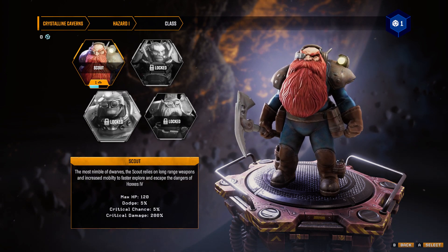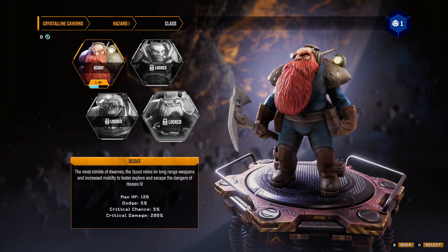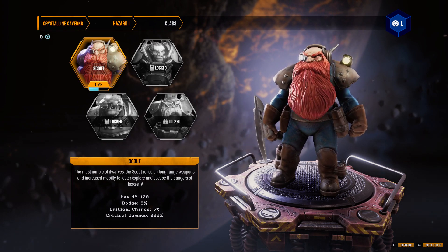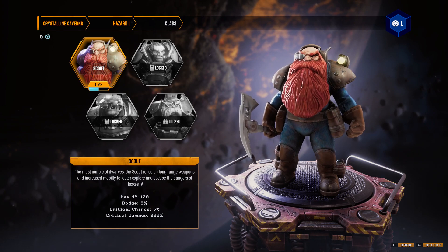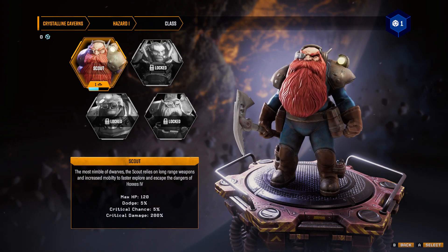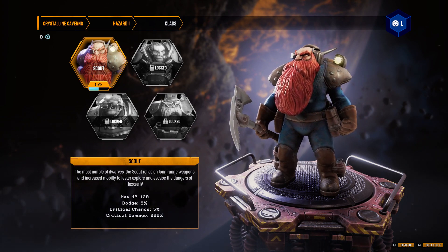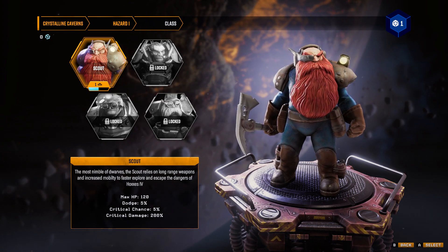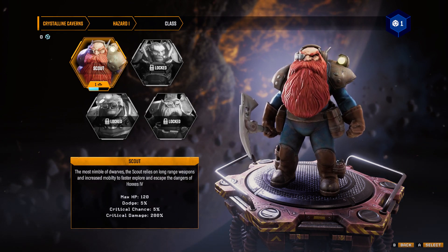I'm going to guess the guy with the mining helmet on is the Driller. Although I do love that this guy over here has a trucker hat on. The Scout dwarf has a long red beard, blue mesh suit, leather boots, gloves, and a belt — and for some reason he's wearing a DBZ scouter with two little prongs sticking out the back of his head. I'm mentioning this because there are visually impaired people who watch my channel.